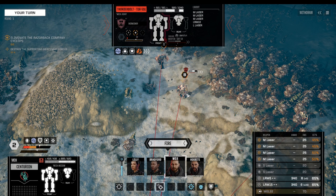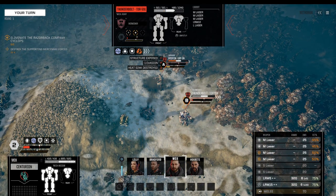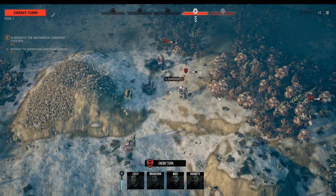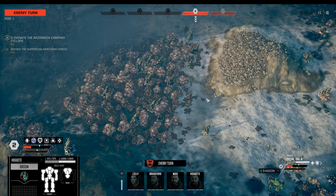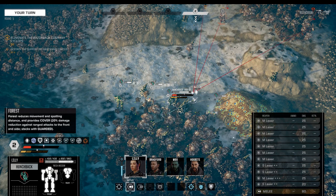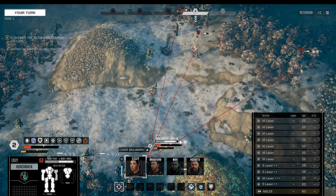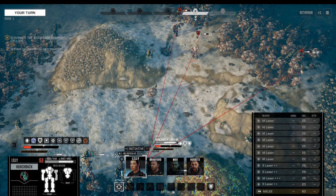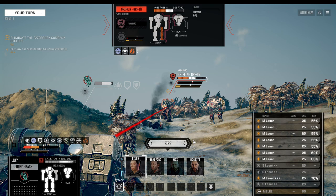The Griffin takes a bit of a beating, then let's just give him two lasers — staying within the heat limits — and hit the Thunderbolt slightly. This here is the Cyclops using his long-range missiles, and indeed the damage is minimal. Lily moves up, vigilance just because we can, and let's hit this Griffin here with all we've got.